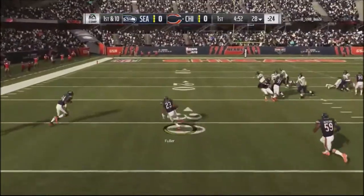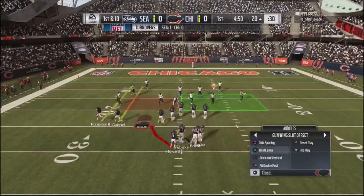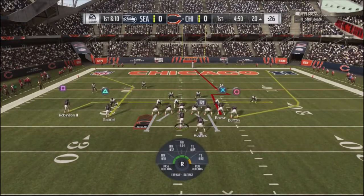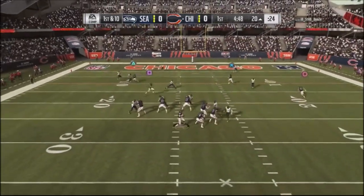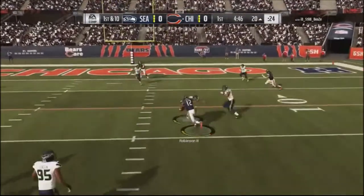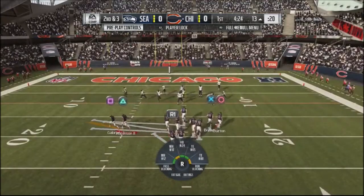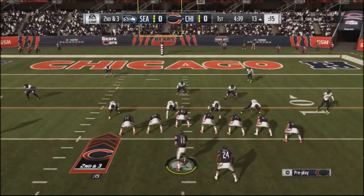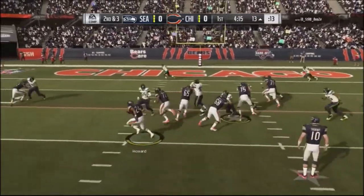Right here I'm actually using a zone defense, a cover four, and my opponent throws right into me with my guy, and I actually get a nice little interception right there to begin the game. Going into the gun wing slot offset, do the stick and verticals, hit the crossing route right over the middle, just pick up some nice little chunky yards, and then I jump into the inside zone.